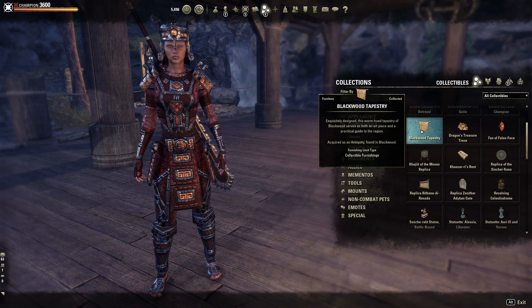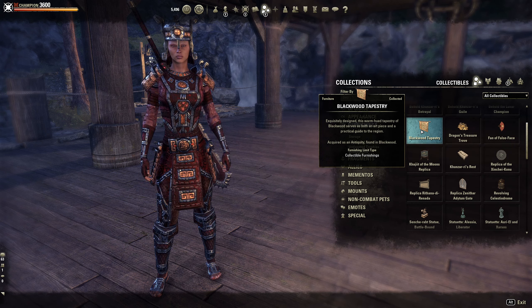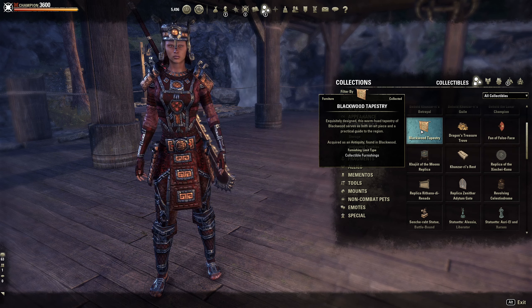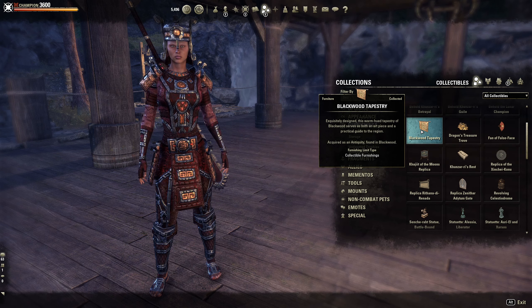Purple Rose here on the public test server with Blackwood, checking out some of the new furniture items you will be able to craft. Sadly I couldn't preview these in the furniture crown store because there was nothing new, but I made a max level Blackwood character and was given a box with some of the new furniture items, so hopefully I can preview those for you.